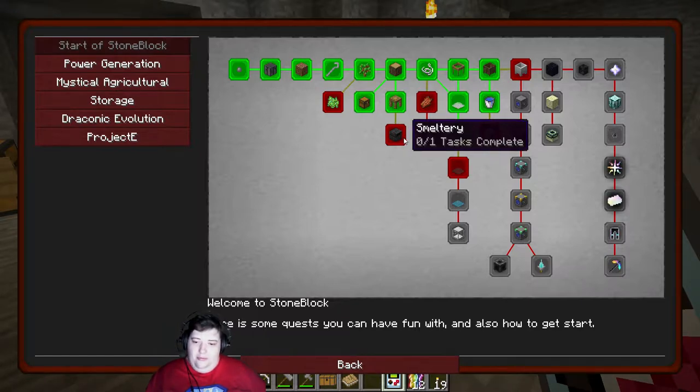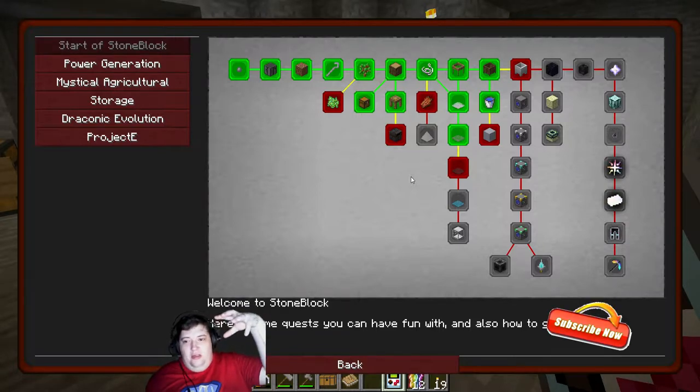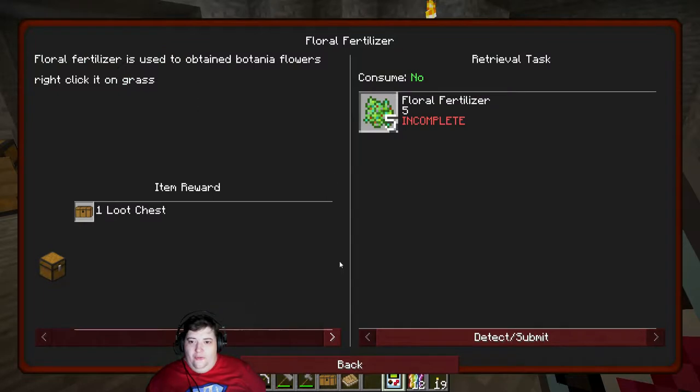I'm gonna grind it out and make a giant smeltery because those are the ones I like - the ones that just go on forever. Normally I can see the top, but in this case it's just gonna be inside the stone. I think I'll just carve up through and make a giant tunnel, fill it with smeltery blocks, and you'll just see this neat little window where you throw things in and take stuff out.